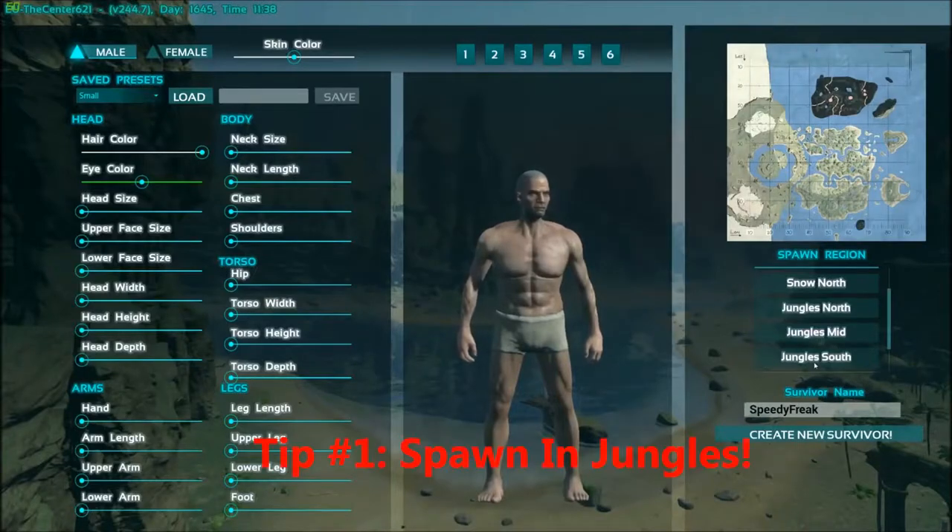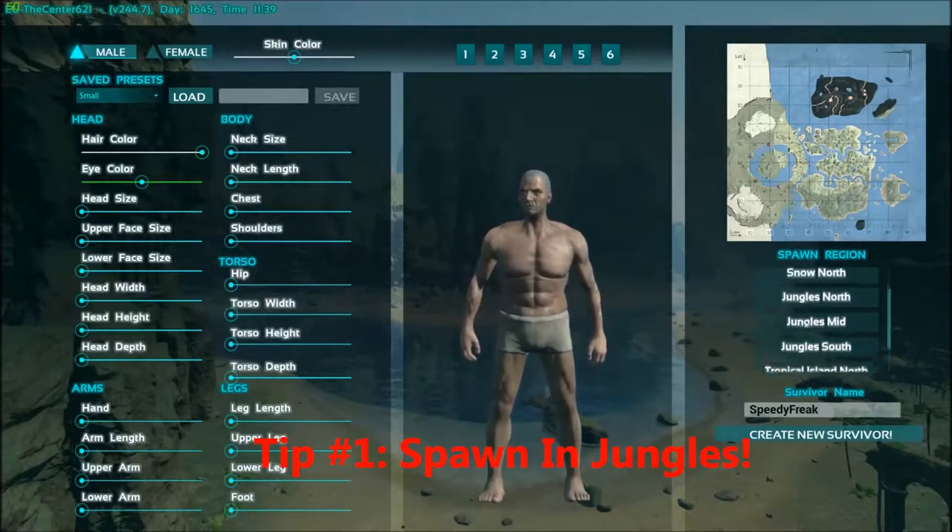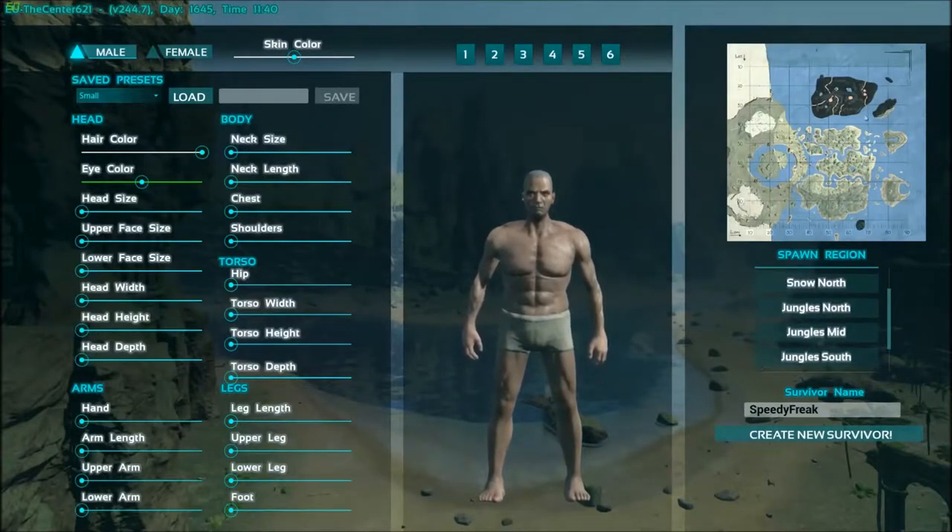Tip number one: when you're playing the center map, start off in the jungles. It's the easiest place to start off — you're not segregated from everyone, there's plenty of room, and there's pretty much every resource you need to start off as a beginner.